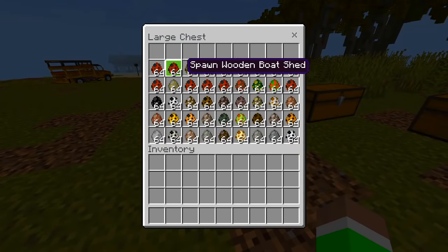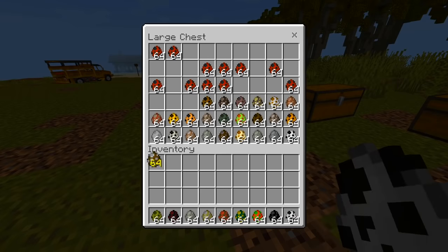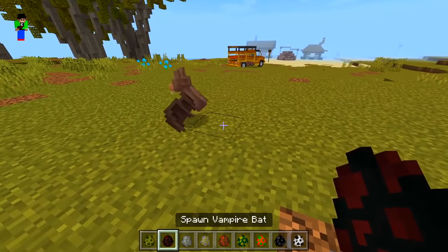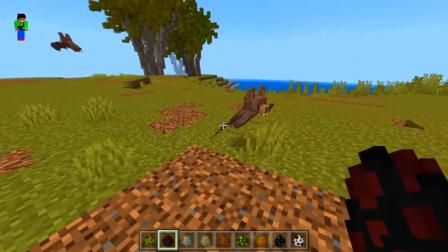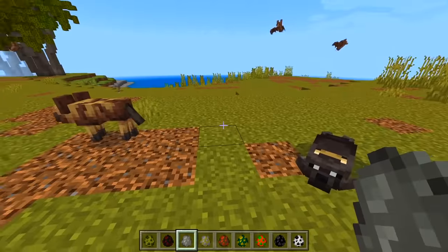Some of these are like boats and stuff. We got a sea turtle. We'll skip over the vehicles for now — I'm pretty sure all the red stuff is the vehicles. We got a sea turtle, vampire bats — you know what, Mojang should change how the bats look. Some massive teeth, that's kind of scary.